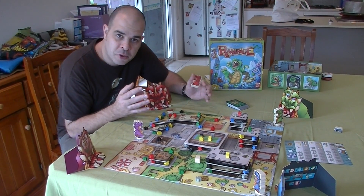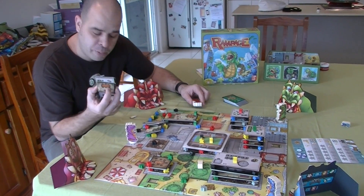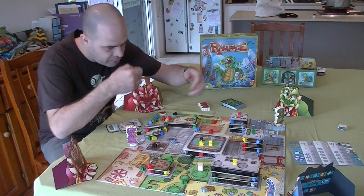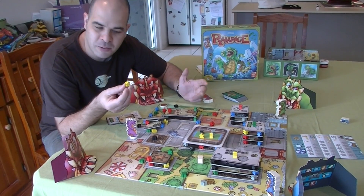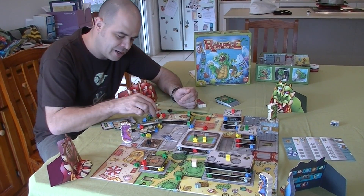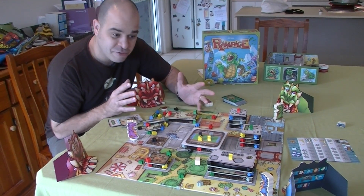The scoring is probably one of the things people complain about with this game because it kind of doesn't make sense. For every tooth that you eat, you get two points. For every floor that you eat, you get one point. The funny bit is that eating six of the same color meeple gets you 10 points - so if you've only gobbled five you get nothing, if you gobble six you get 10, seven still gets you 10. And there's only 15 of each color, so it's not exactly easy to get two sets to score 20 points. It's tricky, but it's not really a deal breaker because who cares if you win or lose - it's more about having fun and smashing up the city.